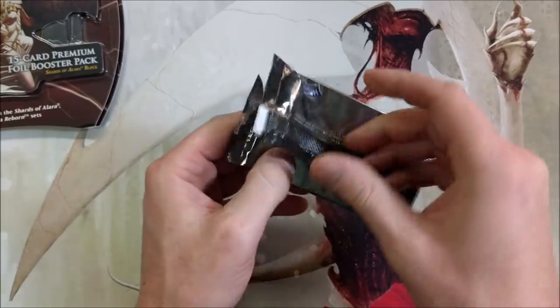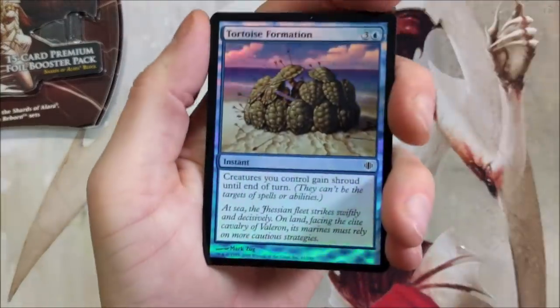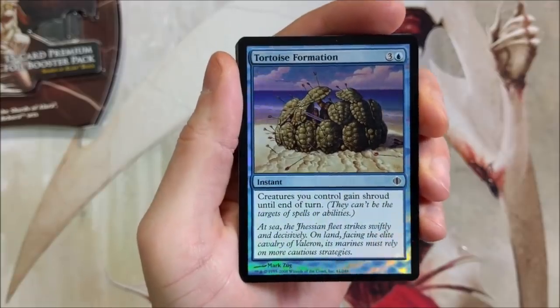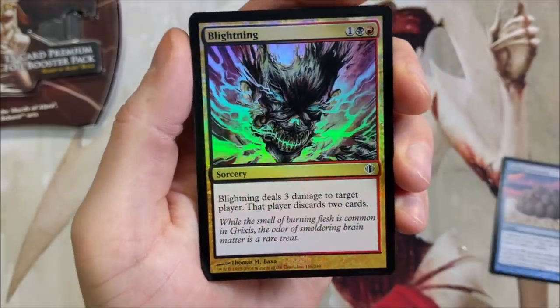I need you guys to help a brother out. These are about $30–35 bucks roughly. Let's crack open this gorgeous sauce — all foils. Tortoise Formation — looking pretty hot there. Blightening — that just looks dope. I like it. Deals three damage and gets a discard.